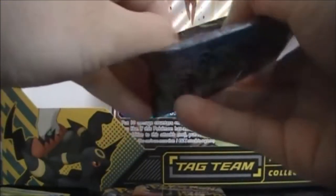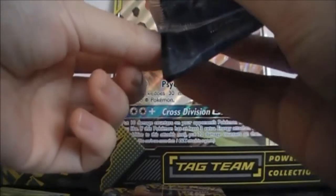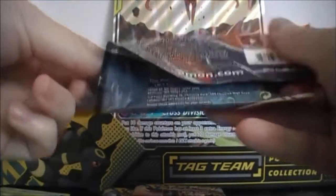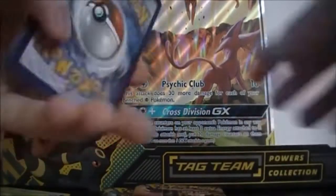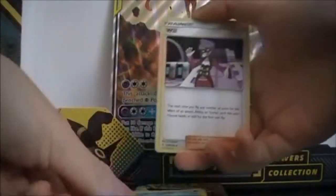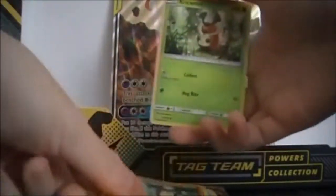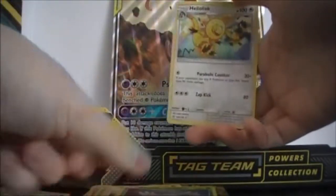Alright, Cosmic Eclipse. The price of like $40 or $30 is worth it for the promos alone anyway. There's still a chance of getting a character rare. We got Darkness Energy, Ambipom, Golduck, Onix, Wailmer, Palpitoad, Cricketot, Aipom, Rowlet, and Heliolisk.